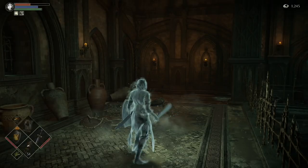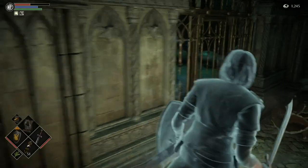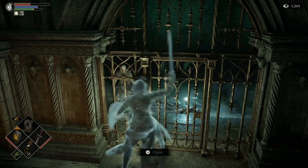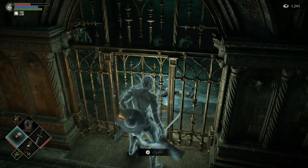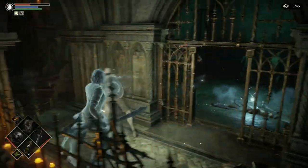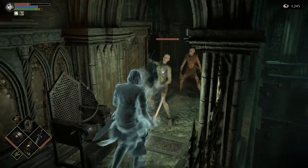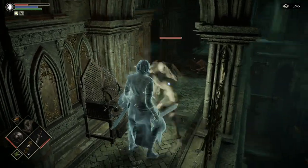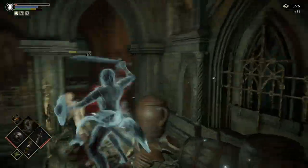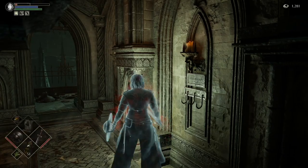We want Clever Rats Ring and Ring of Magical Sharpness equipped. I'm going to open this door because there are enemies in here that will attack us — we're going to use them to bring our health down. We'll equip the buckler shield and just block with it. We're going to let him attack to bring our health down until the rat icon appears. Once that rat icon appears, the Clever Rats Ring becomes active.